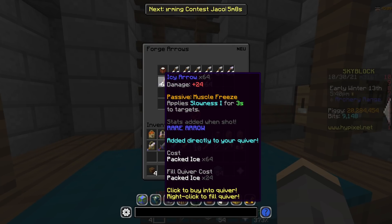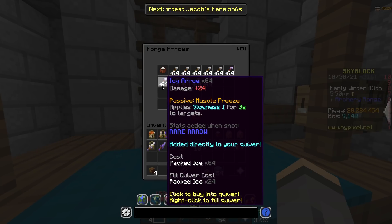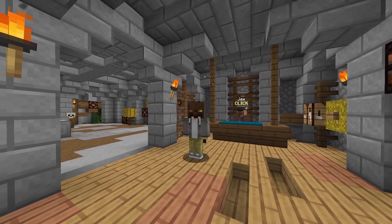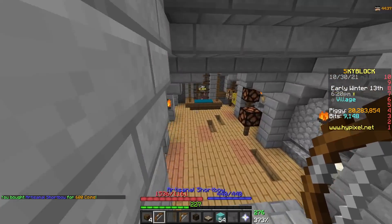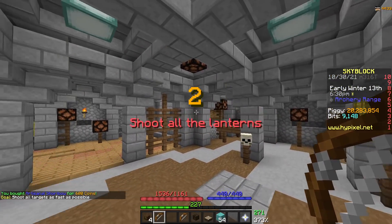You really don't need that many arrows — you should only need a total of about one stack. If you haven't already done Jax's quest, you're going to need to do them. You can simply do this by going upstairs to the Weaponsmith, buying an artisanal bow, then standing on the pressure plate down here and shooting all of the lamps.